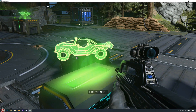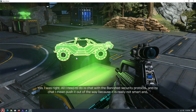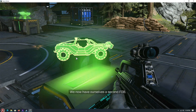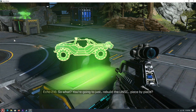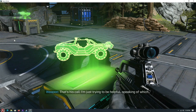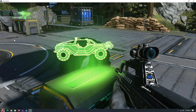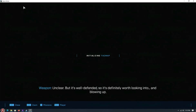Let me see. Yes, I was right. All I need to do is chat with the banished security protocol — and by chat, I mean push it out of the way because it is really not smart. And there — we now have ourselves a second FOB. Was that you? Affirmative. So what, you're going to just rebuild the UNSC piece by piece? That's his call, I'm just trying to be helpful. Speaking of which, each FOB seems to be linked to the battle net. And if I do this, we can piece together what the banished are up to. Over here is some kind of banished outpost — purpose unclear, but it's well defended, so it's definitely worth looking into. And blowing up.